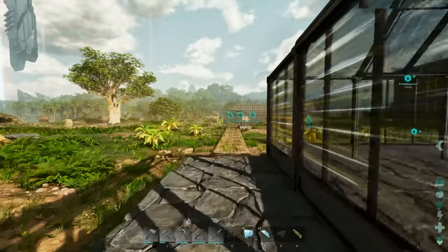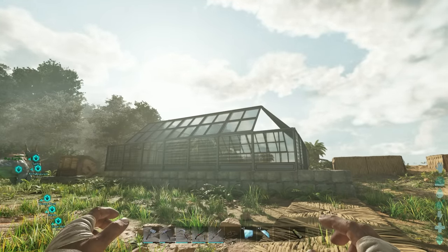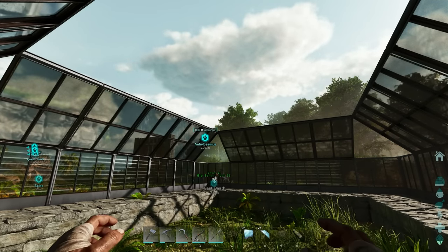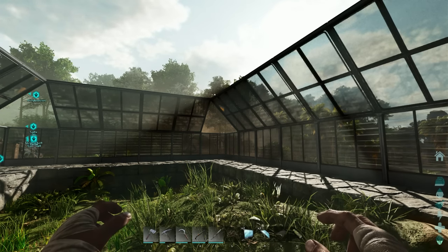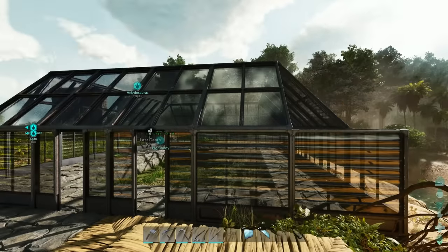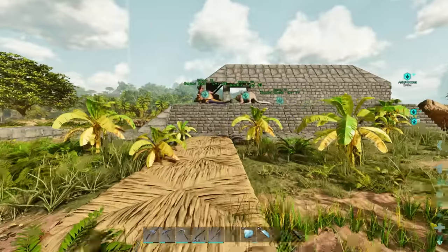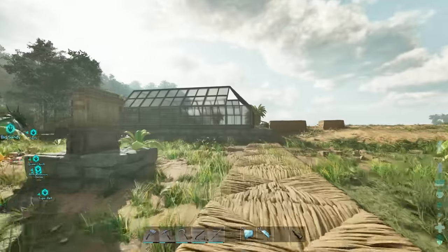Now we're gonna go through and get these roof pieces on here. We're not doing all of them because the corners are gonna be the other type. But I think this is gonna look really nice - there we go! Oh my gosh, that's actually a pretty sizable greenhouse. Oh yeah, that's gonna look pretty good! So all we need is one-two-three-four-five by four - so we need 20 ceilings, 8 corner pieces, two doors, and that will get us an entire greenhouse done and built. We might actually have the stuff for this.